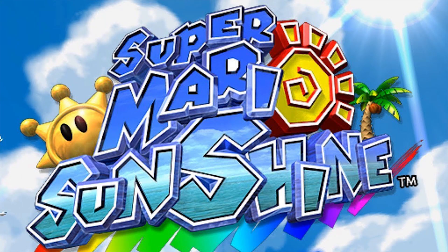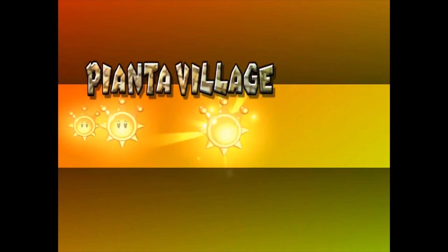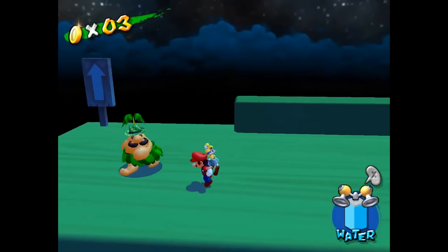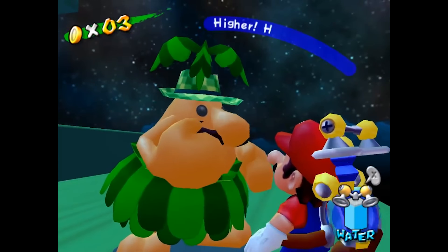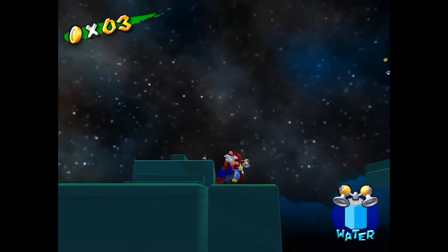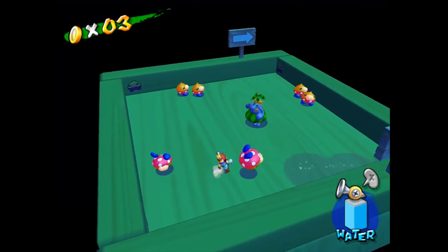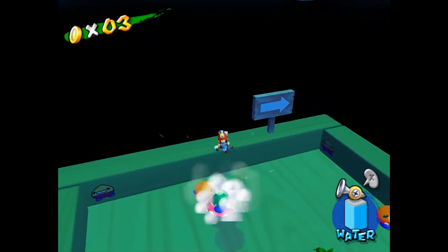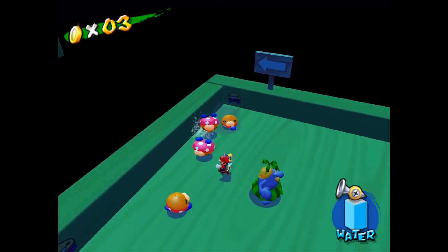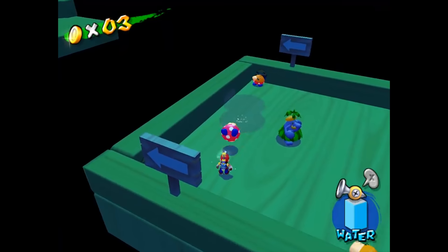Super Mario Sunshine has a few exploits you can perform to gain an infinite amount of lives, although most are very tedious requiring a lot of time and effort. However, there is one that's much easier which takes place in Episode 5 of Pianta Village. Get to the Secret Chuckster level and find the platform where the Stroll and Stews spawn from the walls. Spray 3 of them so they flip upside down, then jump on one of them which will spawn a 1-Up Mushroom. You can continuously repeat this until you gain a maximum of 99 lives.